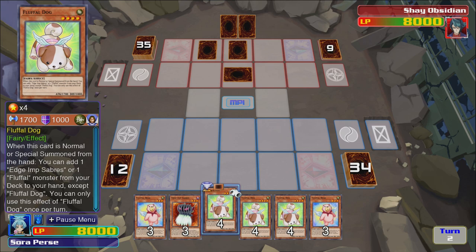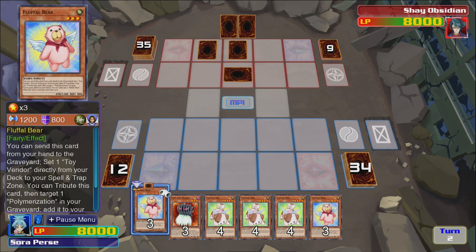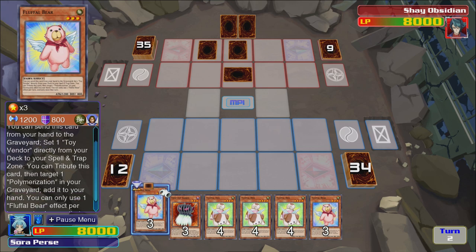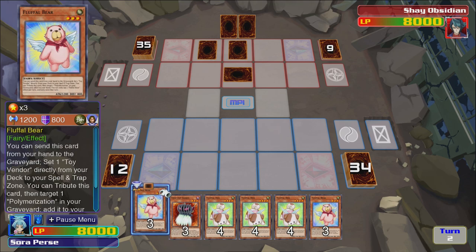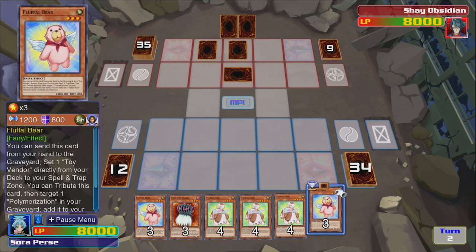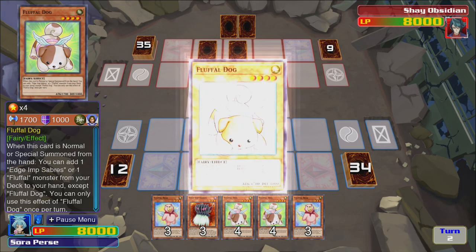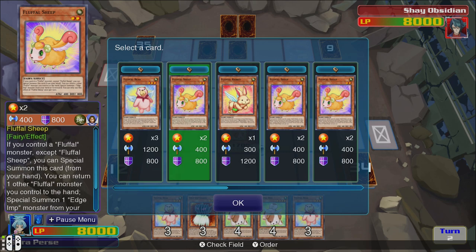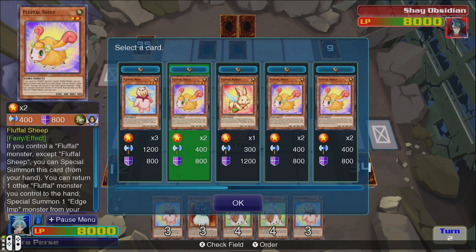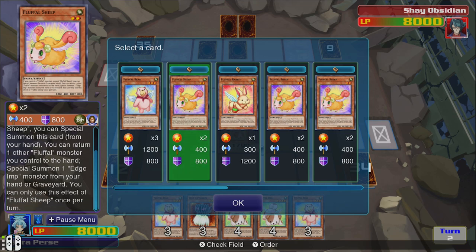When this card is normal summoned from your hand, add one Edge Imp Sabers or one Fluffal monster from your deck to your hand. It's a thoughtful dog — you can send this card from your hand to the graveyard, set one Toy Vendor directly from your deck to your spell/trap zone. So how do I send it directly from my hand? I can't do the effect on the set. I'm just going to summon this dude and activate the effect.